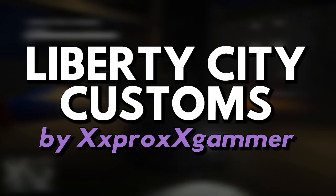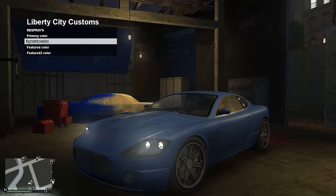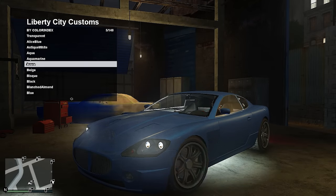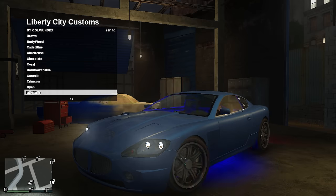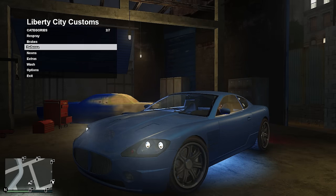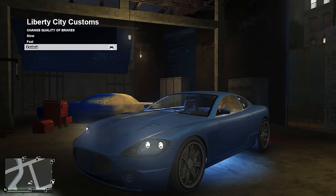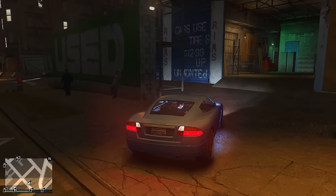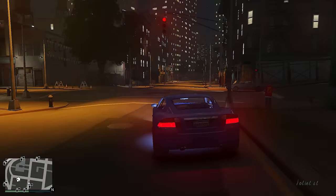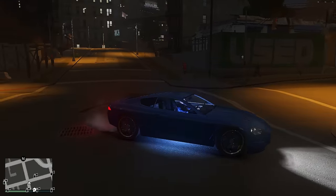Mod number twenty: Liberty City Customs by XXProXXGamer. This mod allows you to modify your cars at a custom mechanic shop — the closest replica of visiting a mechanic shop in GTA 5, such as Los Santos Customs or Benny's Original Motor Works. You can change the paint on the car and toggle extras like the roof of a convertible. I've actually done a separate video with this mod before, so check it out via the card in the top right corner.